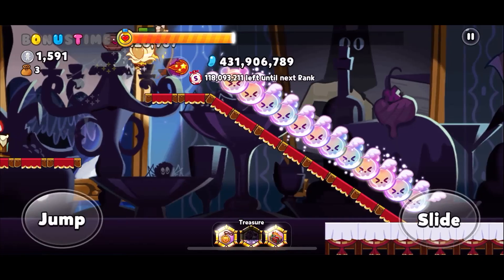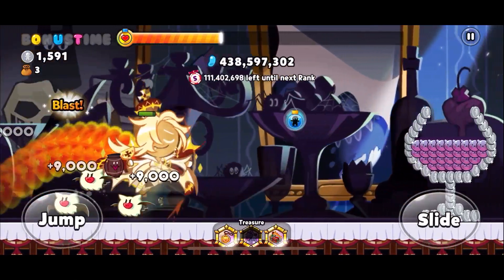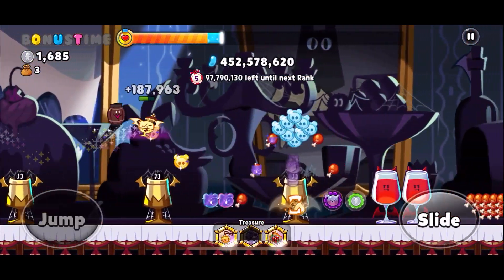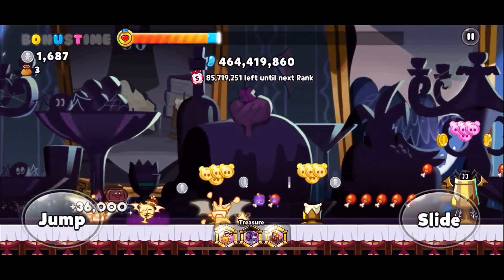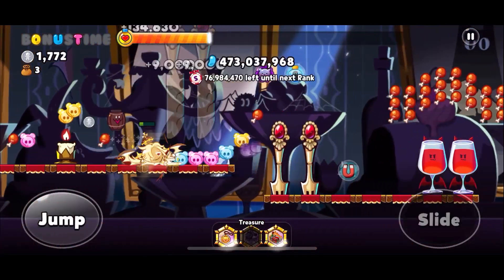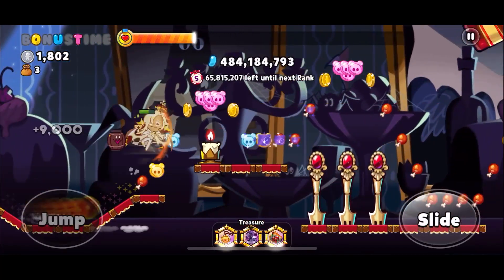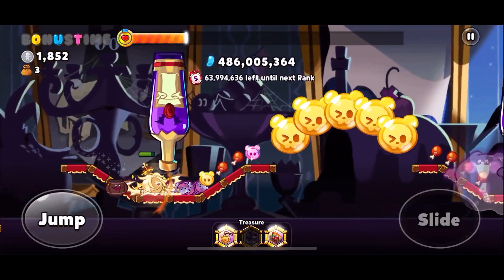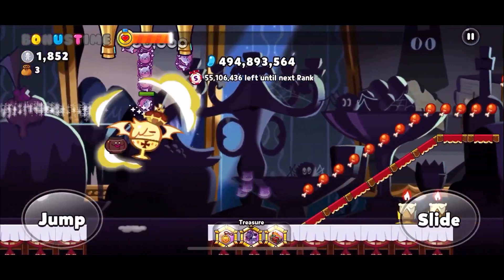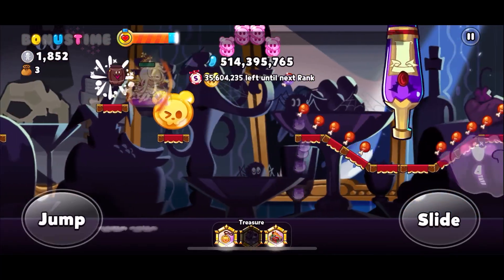If you end up collecting a bitter bear, the metal has a chance to transform some of the basic jellies into bears before the bitter bear can change them, which is super useful. We're only 130 million away but we hit a big stretch of just obstacles that mean nothing. It doesn't last too long though, and we're back collecting bears. The vampire skill is not amazing for getting too many points — it's very good for restoring health — but it does help with collecting bears to activate the ghosty bear more often.